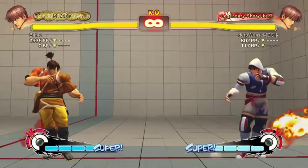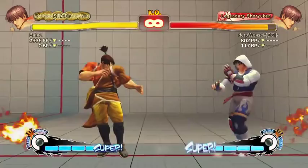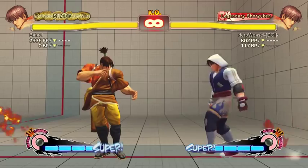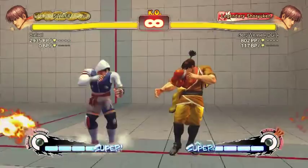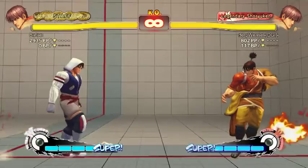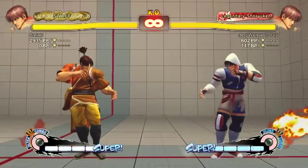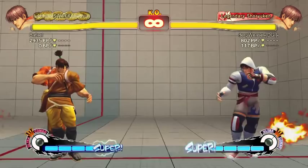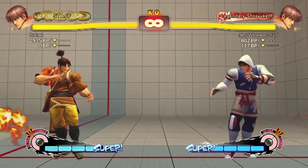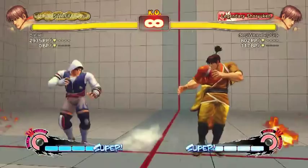EX Senpukyaku is a really good reversal — it's four frames, as fast as a flash kick. In the arcade version they made it two frames, which introduced a lot of glitches. A special move doesn't deduct meter on the first frame, so if you killed someone with the first hit of the two-frame EX Tatsu, it wouldn't subtract meter because it hit in the same frame it was supposed to deduct. They ended up reverting it; having a two-frame reversal was kind of stupid anyway.